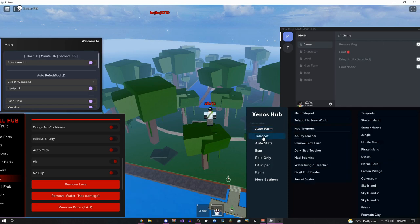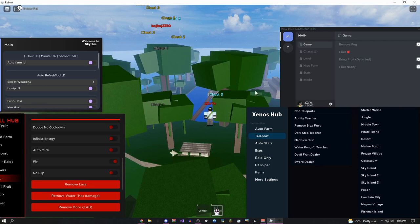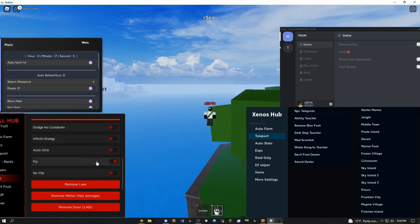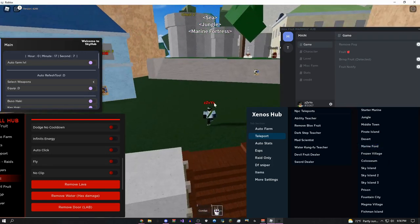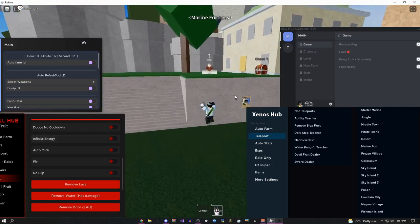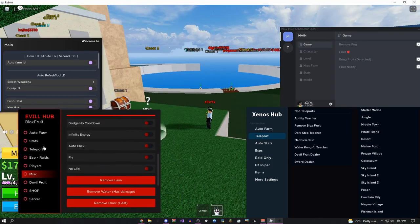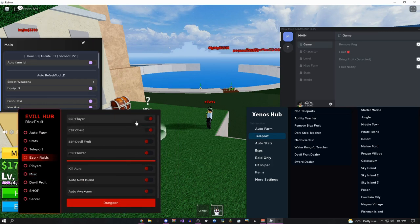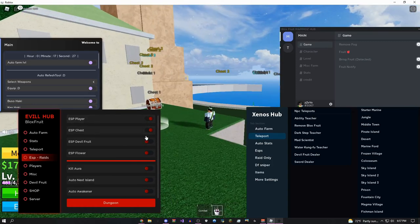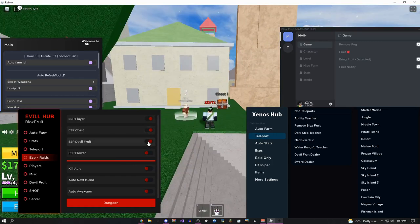You can also come over here and teleport to any island, even ones you haven't unlocked. Let's say I want to teleport to Marine Ford as a pirate — let me disable fly — teleport to Marine Ford, and now I'm here. There's actually a pretty sweet chest over here. If you're wondering how I have all this ESP, that's actually on the Evil Hub GUI. In the ESP section you can ESP players, chests, devil fruits, and flowers.